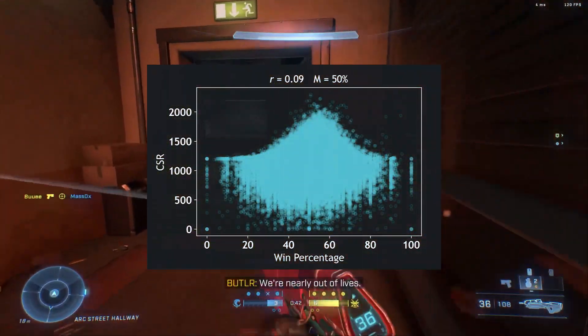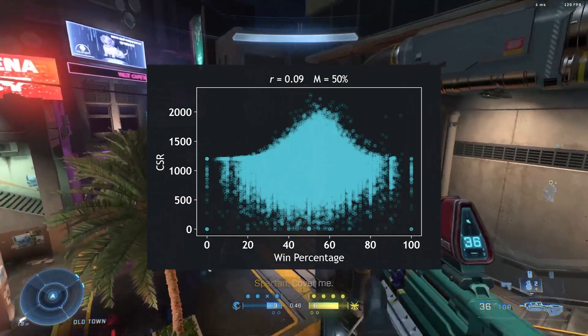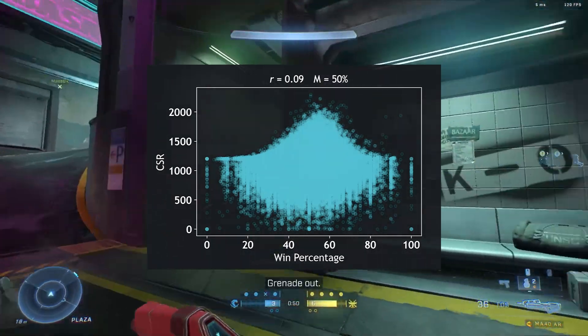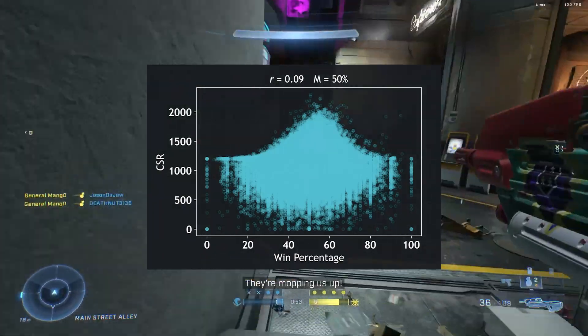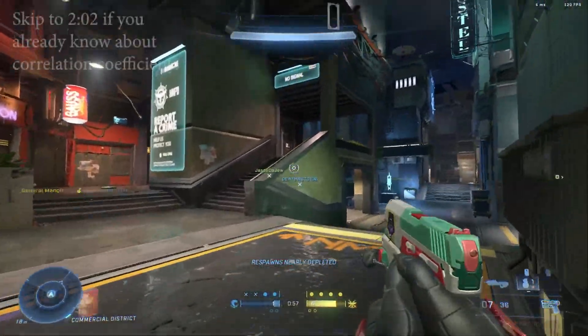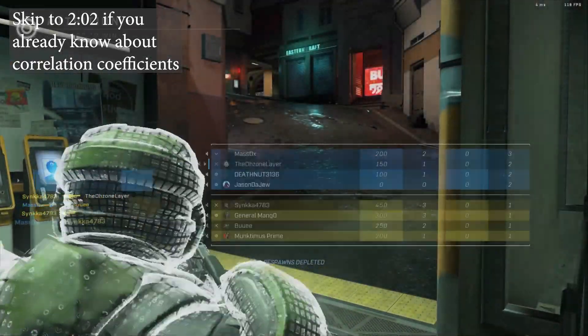These scatter plots show player stats in relation to their CSR. Each dot represents a player. The y-axis is CSR while the x-axis is a different player stat for each plot. R is the correlation coefficient and M is the median. A correlation coefficient is a value between negative 1 and 1, which measures the relationship strength between two variables.